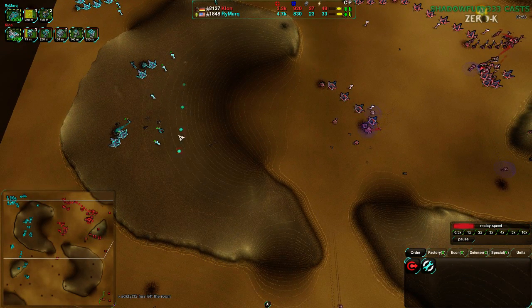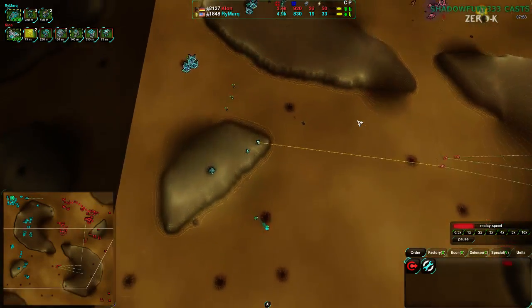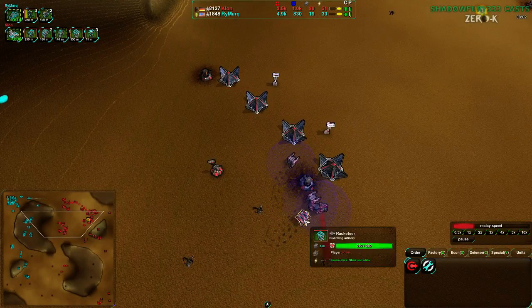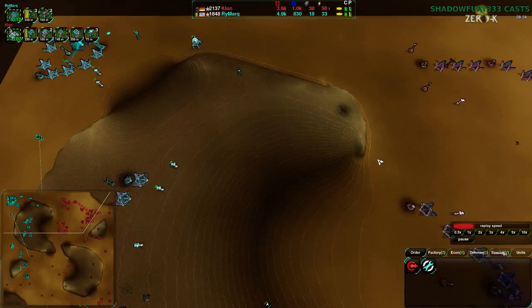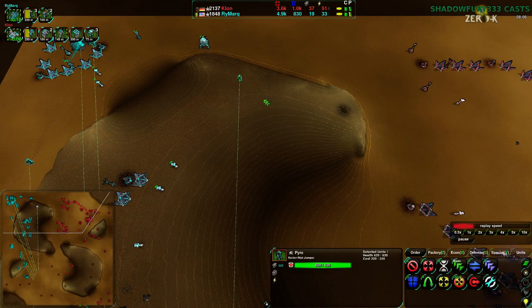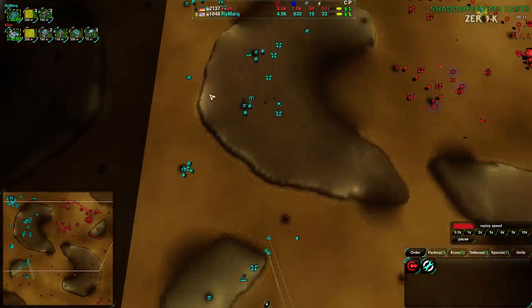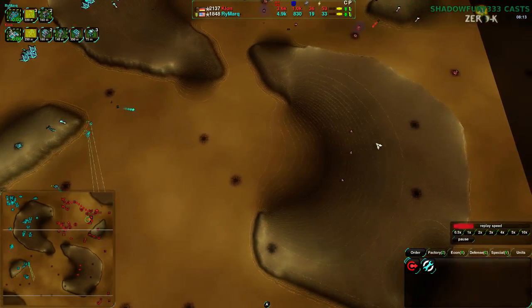I'm fairly certain the Jack gets disabled by Disarm — we will find out in this game whether or not it does, because that's going to come up. And Rymark is actually just going for Pyro into Freaker, continuing to build up the southwest side of the map, while Kloon — what does Kloon know? Kloon knows very little about the southwest side of the map.